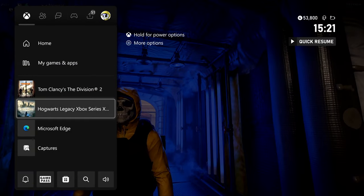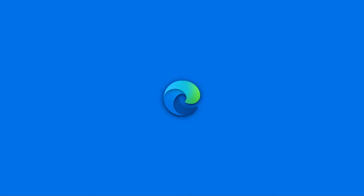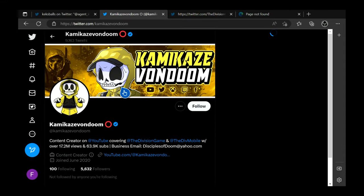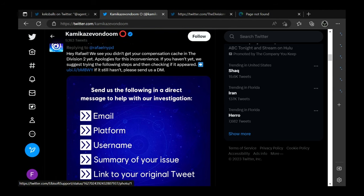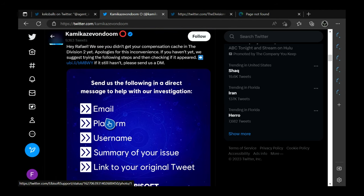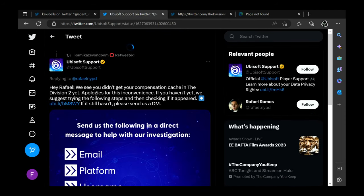In order to do so, I'm going to jump over to Twitter. I do apologize — I am on Xbox so I'm going to use the Microsoft Edge app. If we go to my Twitter page at Kamikaze Von Doom, I actually have the steps right here. I have this retweeted, so if you are on my Twitter, this is a step-by-step guide on how to report your missing compensation cash, because you're not the only one. I have been getting DMs on Twitter, DMs on Discord, and also comments here on YouTube from people who have checked their stash, checked their inventory, and do not have a compensation cash.